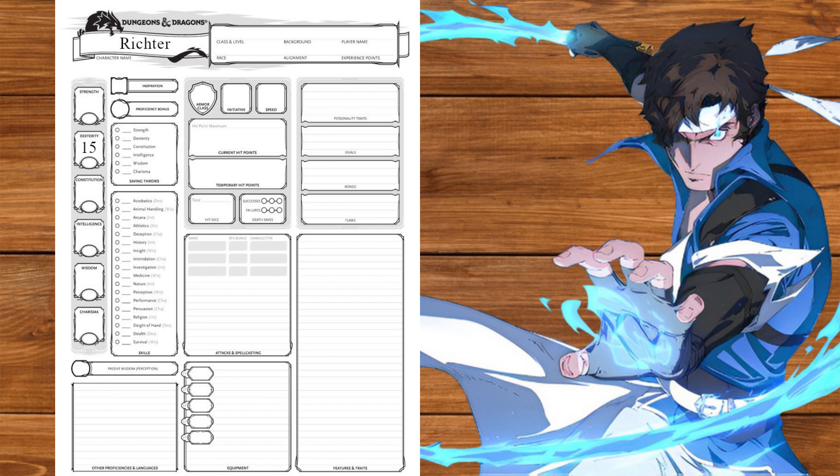Using the standard point array we'll put the 15 into dexterity — this man could teach Trevor some tricks. After that, the 14 into wisdom; you need good eyesight if you're gonna hunt at night. Up next is the 13 into constitution — vampire hunting is dangerous work. We'll put the 12 into strength; those muscles don't lack. We'll put the 10 into charisma and dump intelligence. We don't need either, but Richter is more charming than smart.